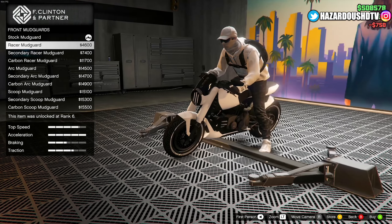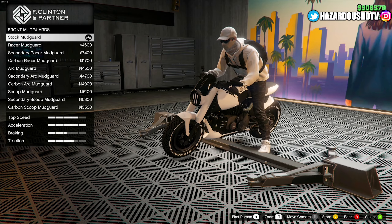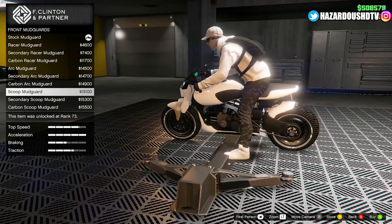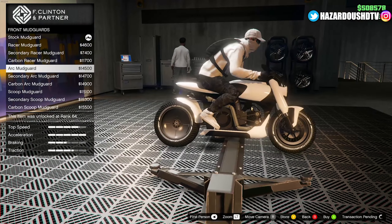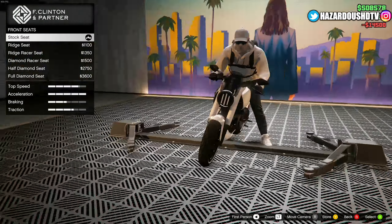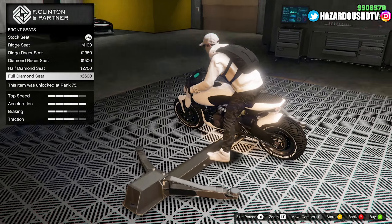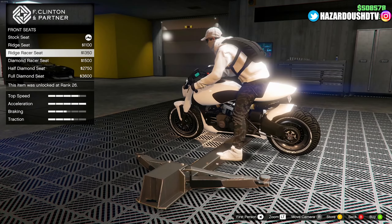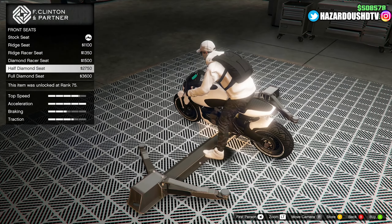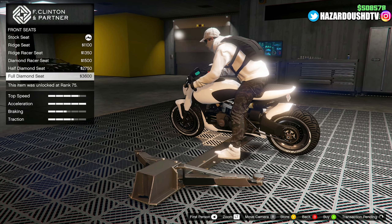Here it is — we have the Western Reaver, and I actually have it featured in my agency garage right next to the Shinobi, which was a fun bike to review here on the channel. Now let's check out the Western Reaver. This is based off of the Arch 143, which is a motorcycle and sport bike company you've probably never heard of, but apparently it was partially funded by Keanu Reeves, which is pretty interesting.